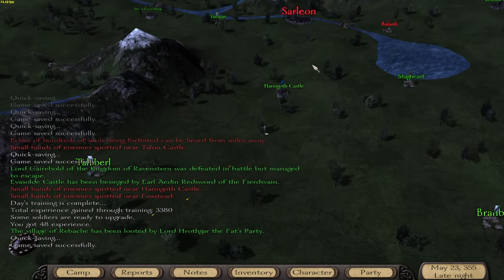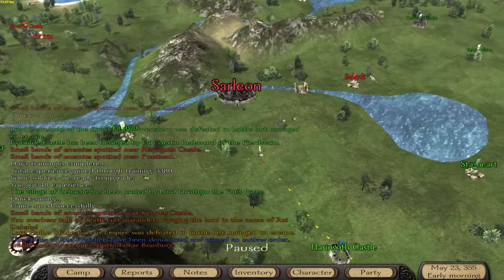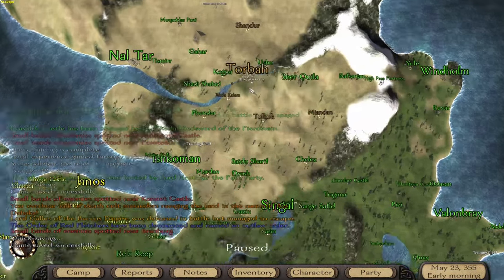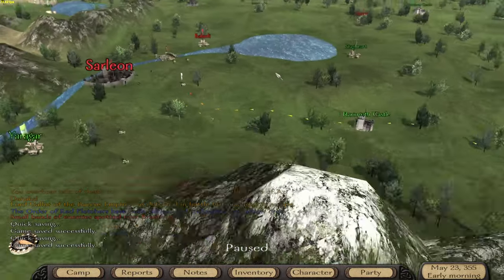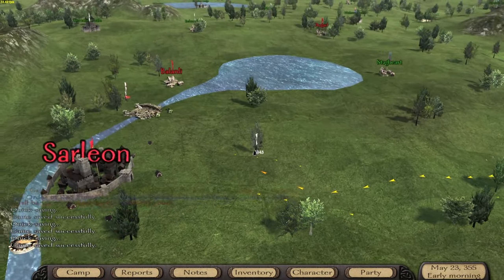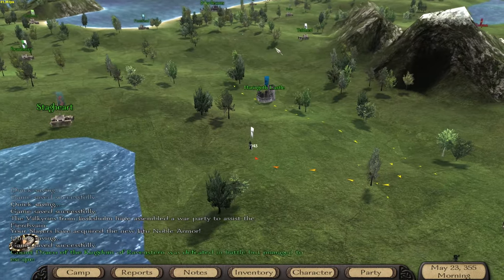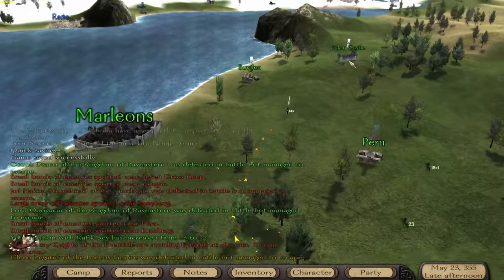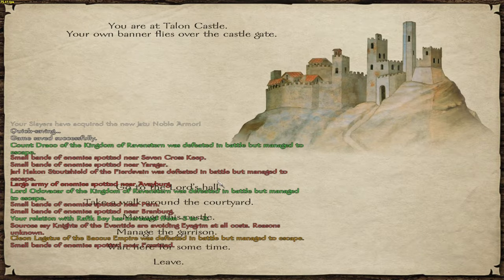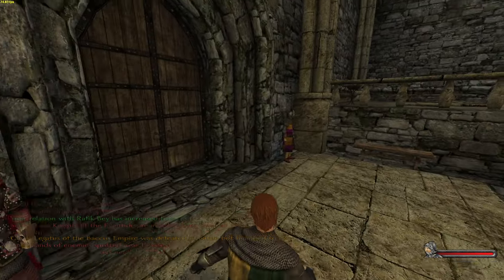How the fuck are you supposed to deal with that without nuking your entire army? They're still holding that city, and no wonder - they have like 5,000 troops in there. Okay, now we need to go and give them some other armor or weapons. Damn, they look stupid.